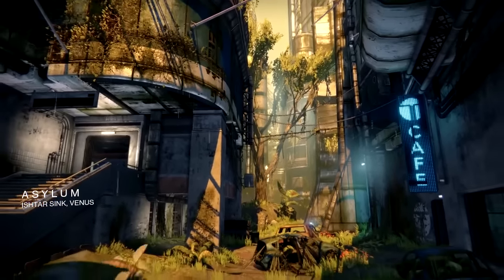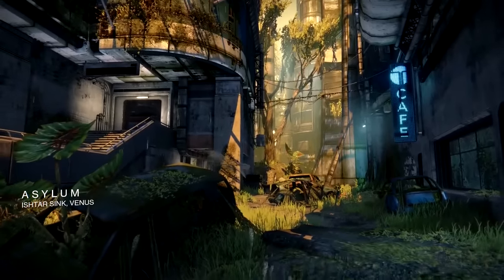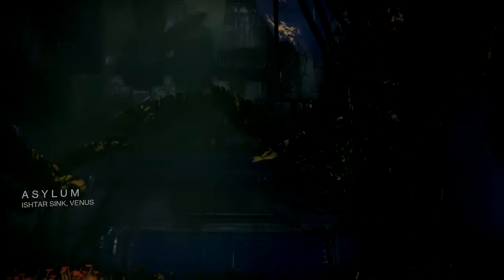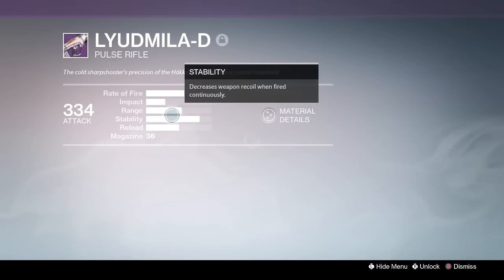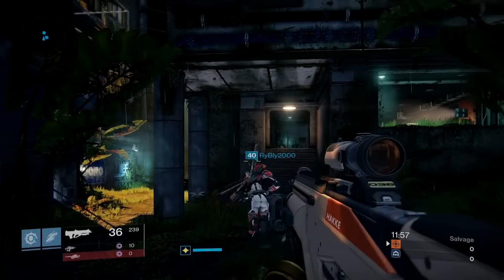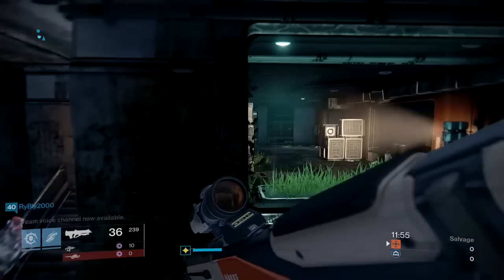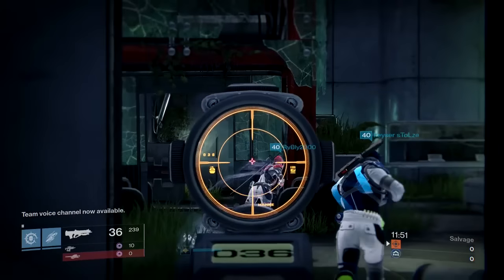Ladies and gentlemen, welcome to Destiny. I am Death from Above. I want to talk about a gun that I think has been ignored and I really like it. Today we're going to look at the Hake Lyadmila D pulse rifle and do a little PvP live-com where I extol the virtues of this gun that I have such a fondness for. The Hake Lyadmila D is a high-impact, low rate of fire pulse rifle from Hake.